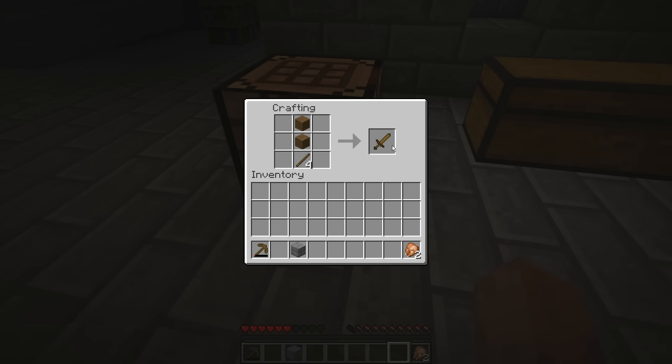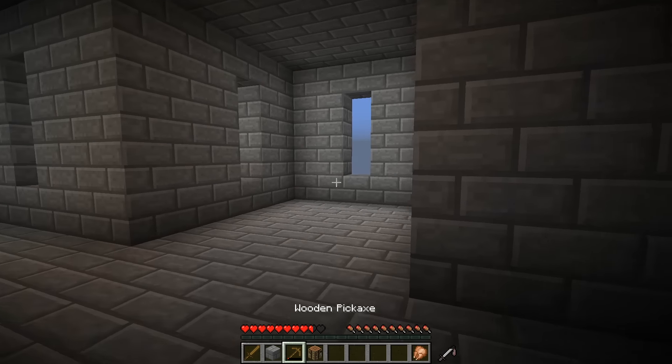Wooden sword! And now we've got a bit of stone there. Let's try to regenerate some more health. I could technically collect string, but there's no way to turn that string into bows. I don't know if there's a lot of other stuff you can make with string in Minecraft these days.